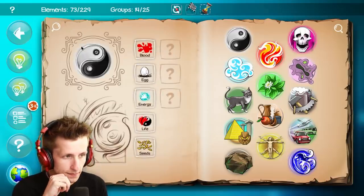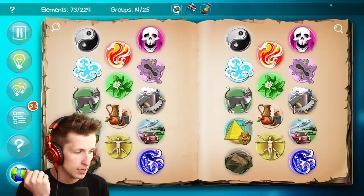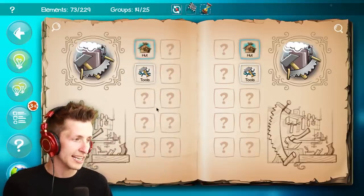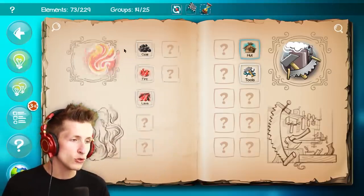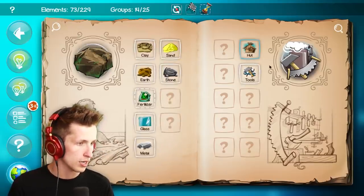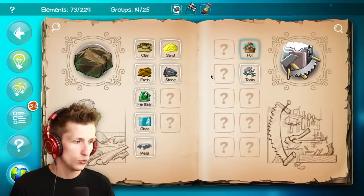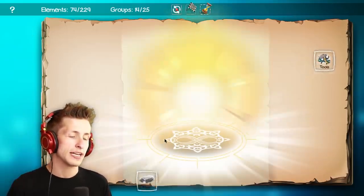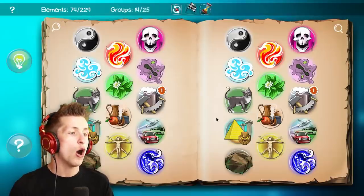Cement is cement. I bet we can make cement using tools on like everything — tools and coal, tools and stone, tools and earth, tools and clay, tools and sand, tools and metal. That's going to make like a sword or something. A weapon.